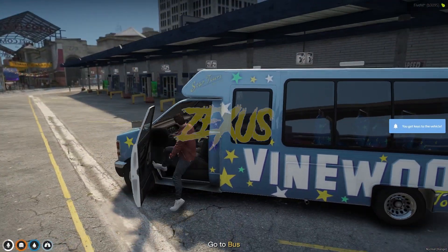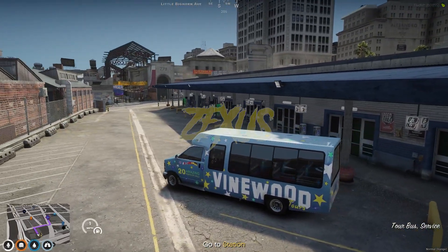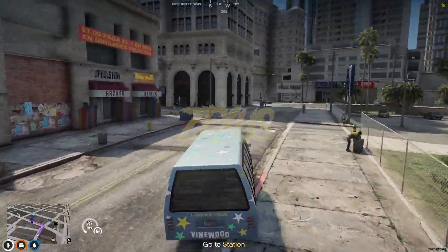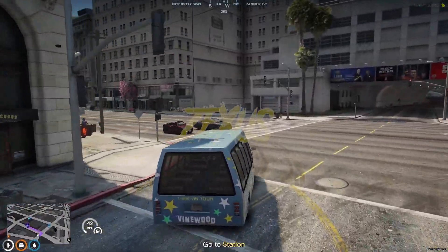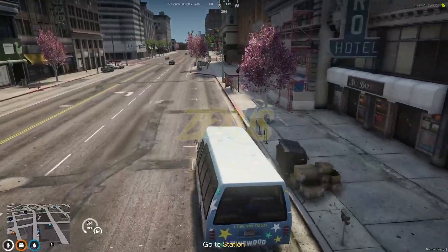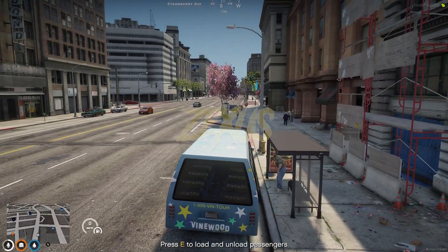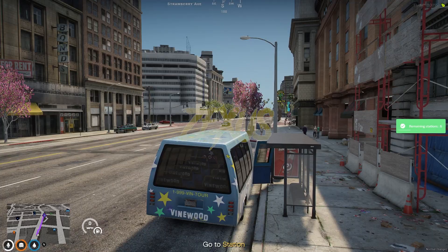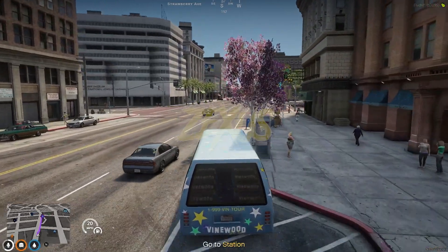Let's go inside the bus. Now we have to go and pick up the passengers. As you can see on the map, you can see the blips of the passengers. After reaching a passenger location, you just need to press E.